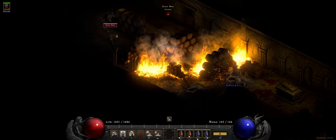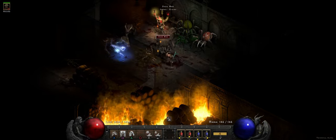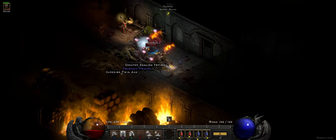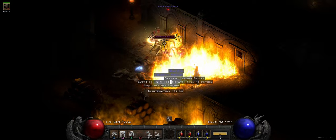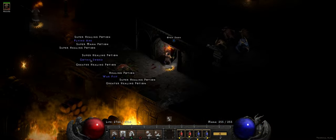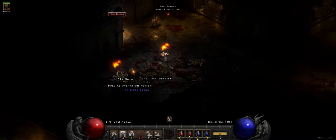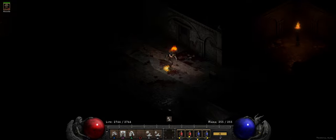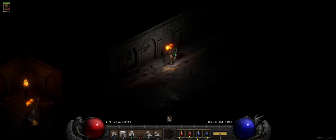So this is the Fury Barbarian. It definitely feels a little bit less effective than the spells themselves — the caster spells. The biggest thing is, right now I hit X to do Frenzy, and when I do that, it's kind of like in Diablo 2 where you hold Shift and you're stuck in place. It kind of feels like that. Like, even when I kill the enemy, I'm still standing in place.